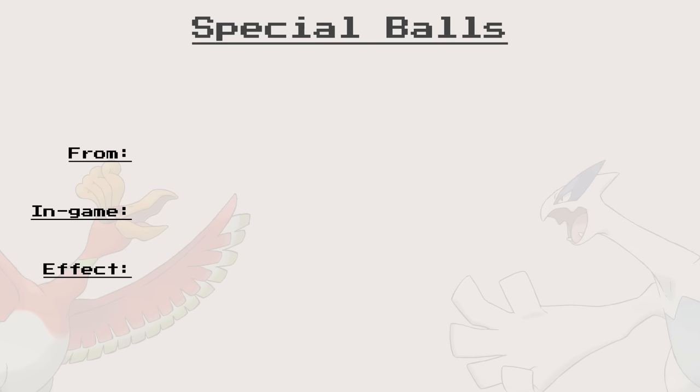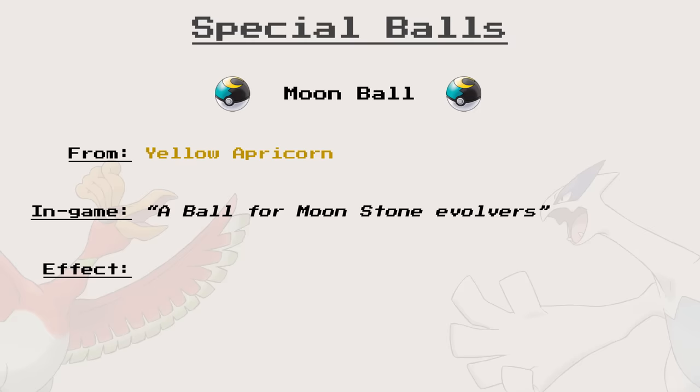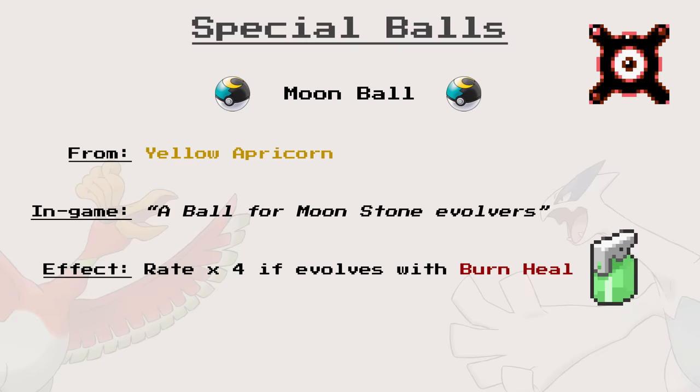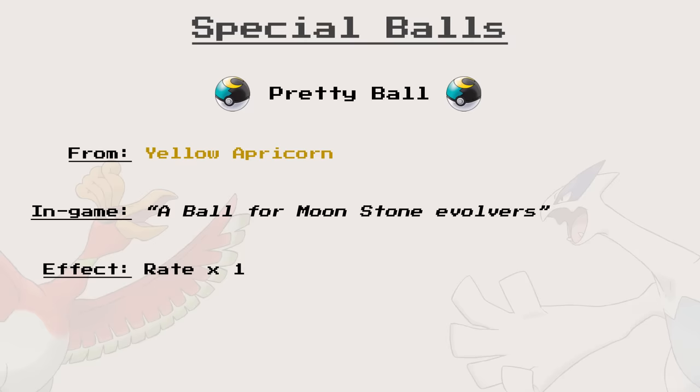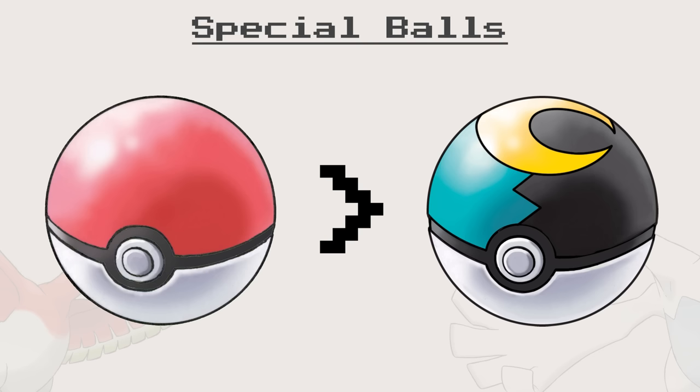Last but certainly not least, the Moon Ball, made from yellow apricorns — a ball for Moonstone Evolvers. Simple, to the point, easy to understand. This ball multiplies by 4 the Catch Rate of Pokémon who evolve using... a Burn Heal. A Burn Heal! They messed up the Item ID, so now it checks for Pokémon evolving via the Burn Heal method. Out of 251 Pokémon, a grand total of 0 evolve using a Burn Heal, basically turning the Moon Ball into a prettier — and actually worse — Poké Ball, because you can buy a Poké Ball.